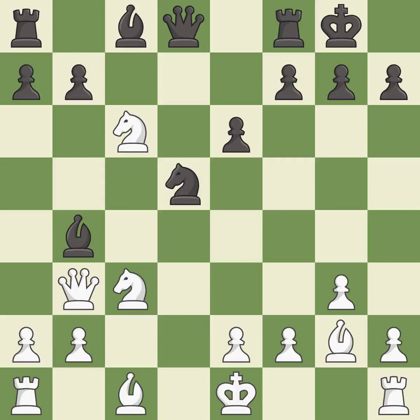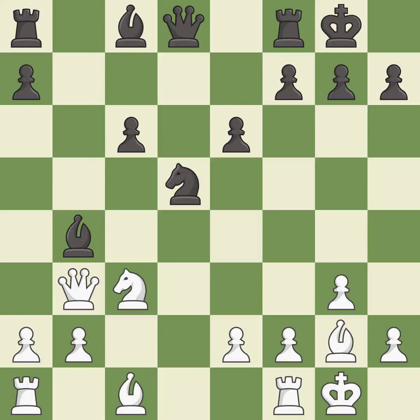This is an equal trade. Recaptures — castling develops a rook while also moving the king to safety. Castling to the same side of the board as the opponent tends to lead to less sharp positions as compared with opposite side castling. This threatens to win a bishop. It is the last book move. This misses an opportunity to threaten winning a knight. This permits the opponent to kick a bishop — it is an inaccuracy.